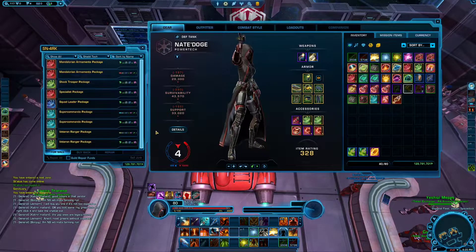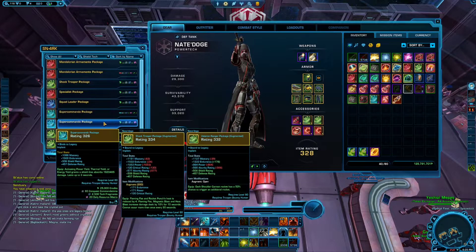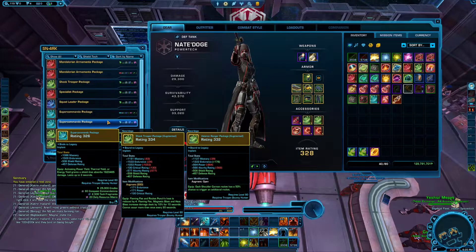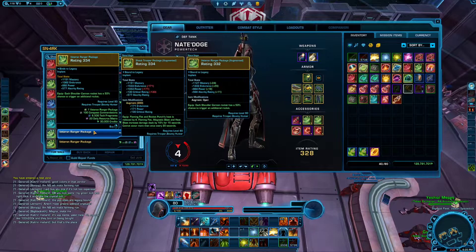As you probably know, legendary implants now go up to item level 334. When you first upgrade them, each upgrade level will cost you 6,500 tech tracks. But Bioware actually added in two achievements. The first one you will get when you upgrade two implants to item level 330, and that reduces the cost of upgrading each subsequent implant up to level 330, so it makes it cheaper to upgrade from 326 to 328, and to 330 respectively.